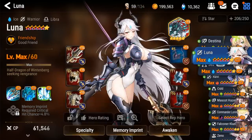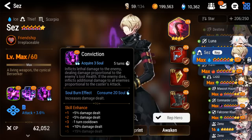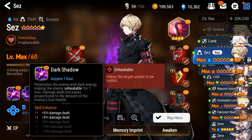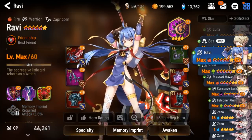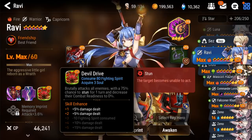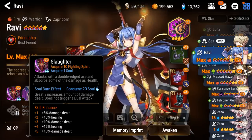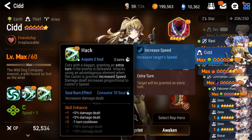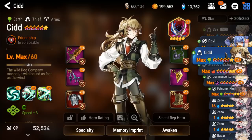Luna is easily a 10 — single target DPS with a very DPS-focused skill set. Says I'd put more at like an 8; he also has a single target ultimate and is quite strong. He's also good because he has AoE with his first skill and can help you run through stages faster — so especially if you're a newer player, I'd put him actually a little bit higher, maybe a 9. Ravi I'd go with a 7 or maybe 8 — 7.5 — because while she can do tons of damage with her basic skill, her ultimate is a little underwhelming considering you need fighting spirit to use it. Regardless, her basic skill is incredibly strong. For Cid, I'd put him pretty high — at least a 9 — because not only does he have a single target powerful ultimate, but he can also defense break and increase his own speed.